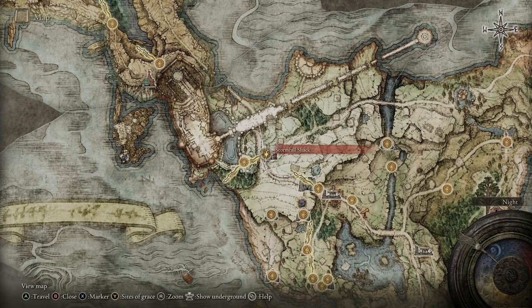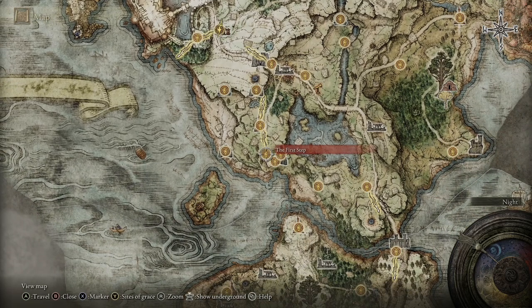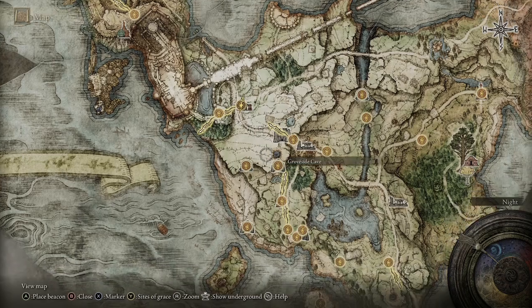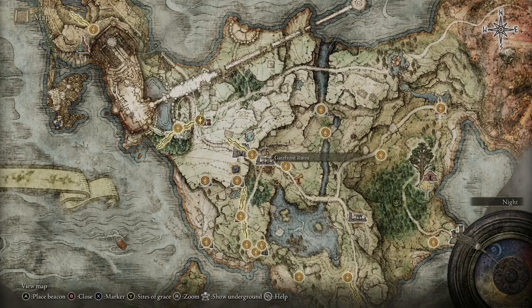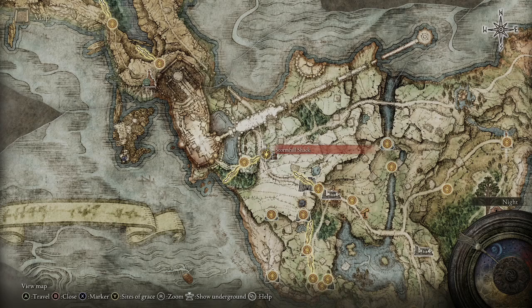So we're going to go to the Stormhill Shack which is up here. To get our bearings, where we started from is here. If you haven't triggered that site of grace up here, once you get your horse you can ride through it. You can ride through all this section with no problem. You might get caught a few times but you don't have to fight all the enemies along the way — just sprint, use your double jump and avoid the enemies and get to that Stormhill Shack and rest there.